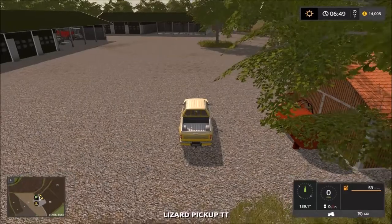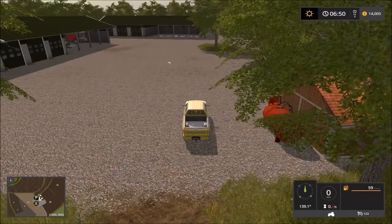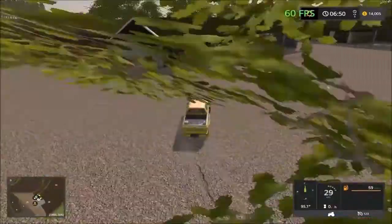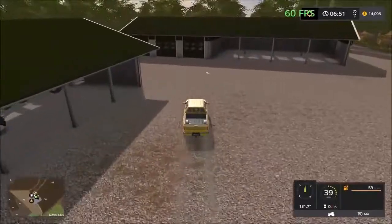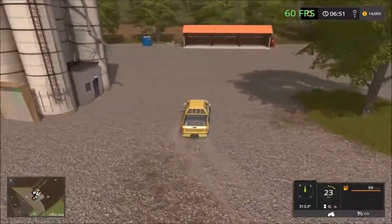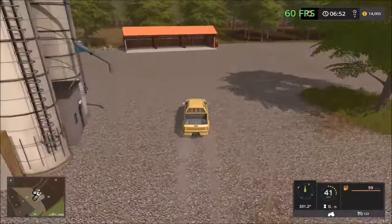Everything looks good. Put on the frame rates — we're at 60, so let's take a drive around the farmyard. Here we have the parking sheds, mostly parking sheds on the main farm here. And then we have the silo storage and we have the digital display on the silo here, so you can see how much you have in the silo.